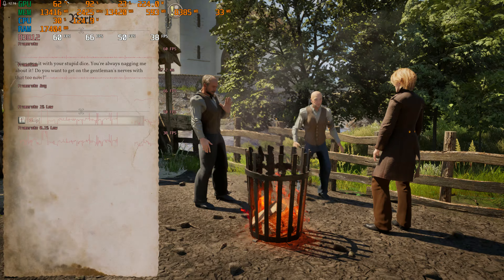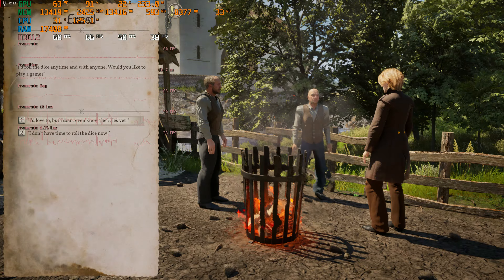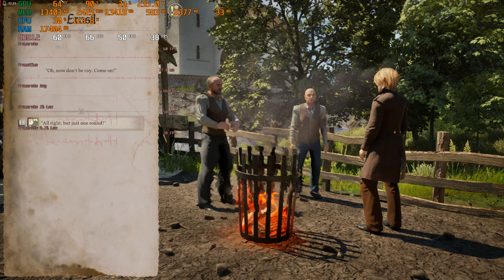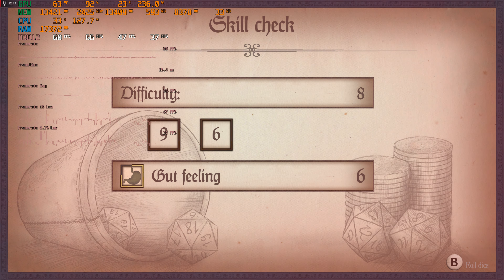Stop it with your stupid dice — you're always nagging me about it. Do you want to get on his nerves too? I would always roll the dice with anyone. Would you like to play? I don't have time to roll dice. Come on, let's play. It's quite simple — you just have to roll a higher value than the difficulty. If you have a lower score, you can compensate by using the appropriate skill. If you run out of skill points, you've lost.